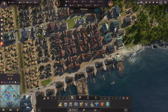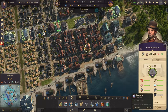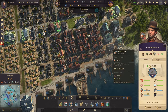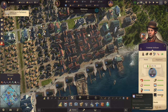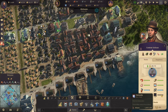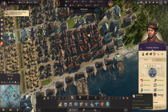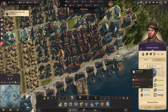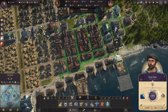I upgraded a couple of houses to push the artisan count up, knowing the resource balance would be temporarily off. After upgrading a few more homes and counting down the final residents needed, we crossed the threshold and unlocked the university.